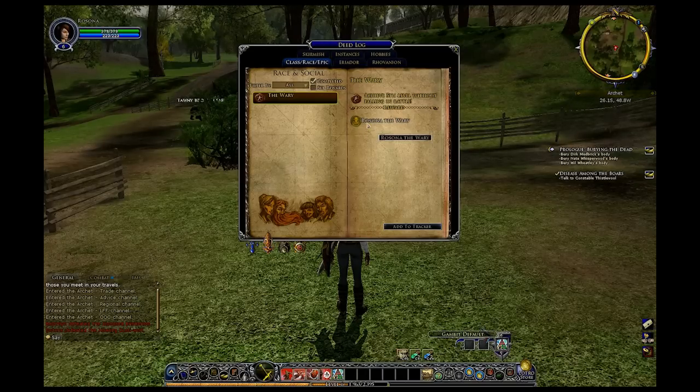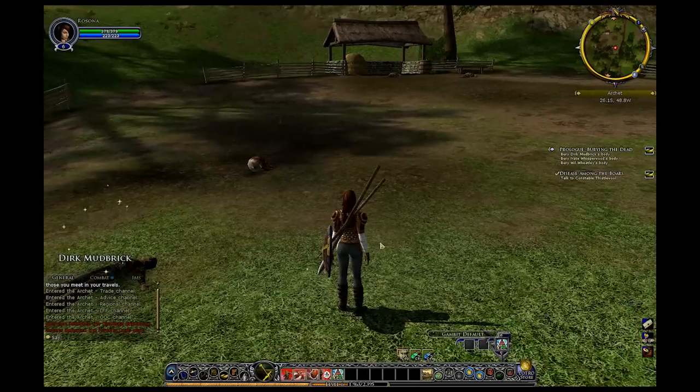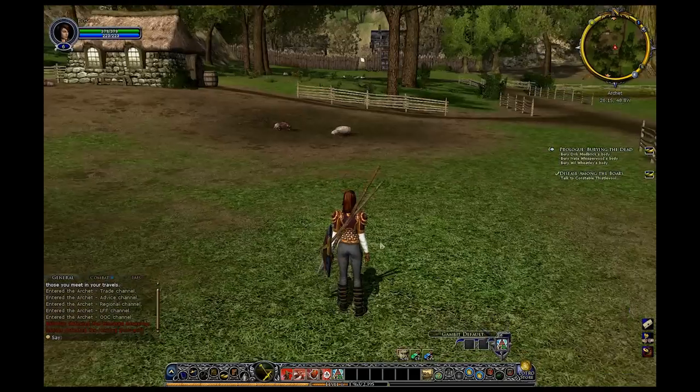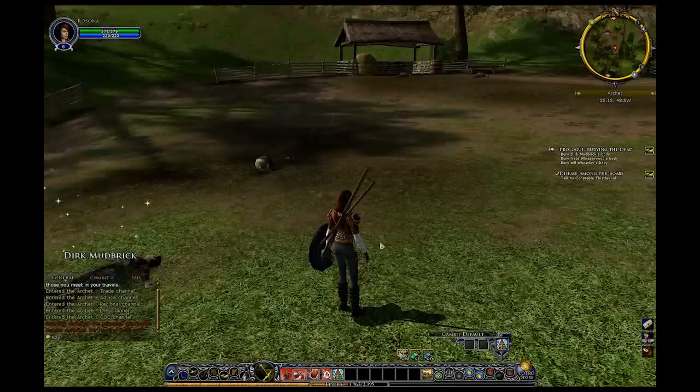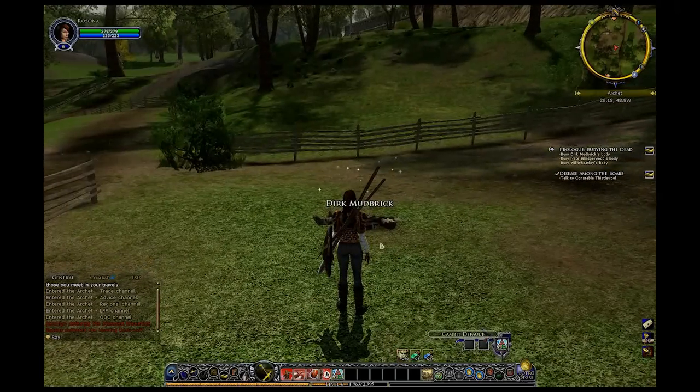For instance, I earned one called - my character's name is Ona - with the Wary. Basically that means I have reached level 5 without being defeated in battle, so I basically haven't gotten killed yet. Now I know there's another secondary to that when you hit level 10 - I think it's called the Undefeated or something along those lines.